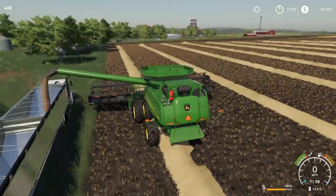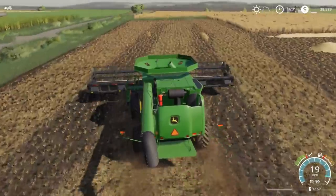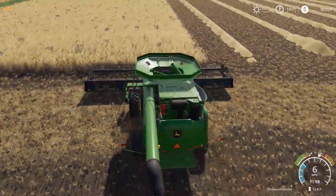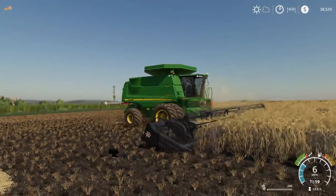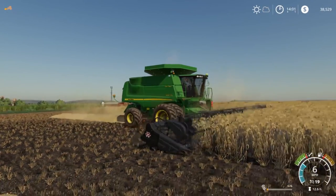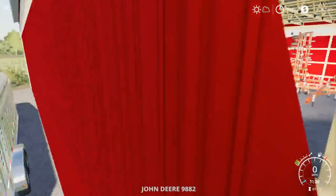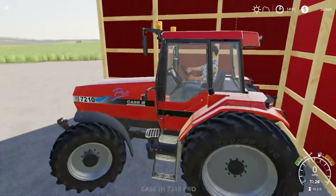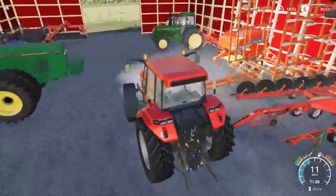We went ahead and got in the combine — this one's kind of slow, only goes 19. Probably should have drove the truck up here. We're cutting the barley and harvesting. We're going to hire a worker out, let him run and get the field cut. We're going to tab into — should we run the T5? No, we're going to run the 7210. We haven't run the baler on it in a while.